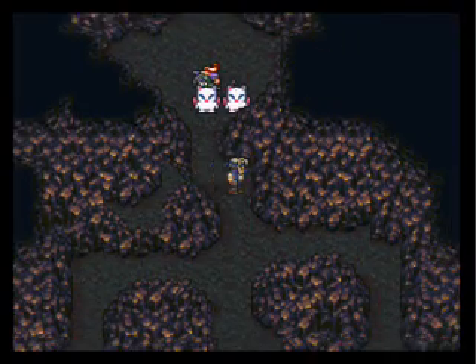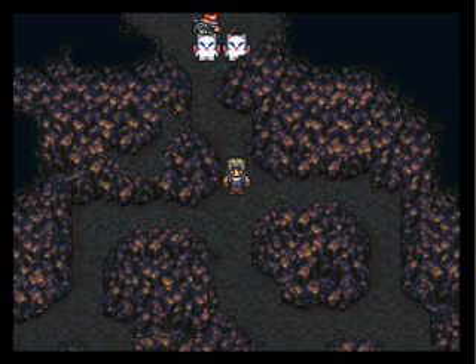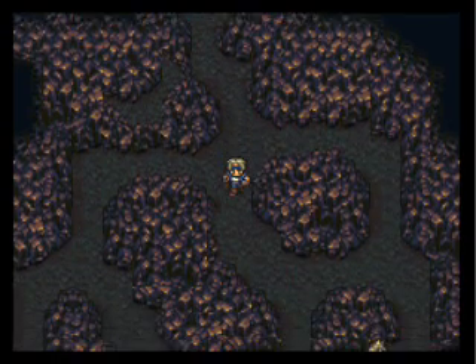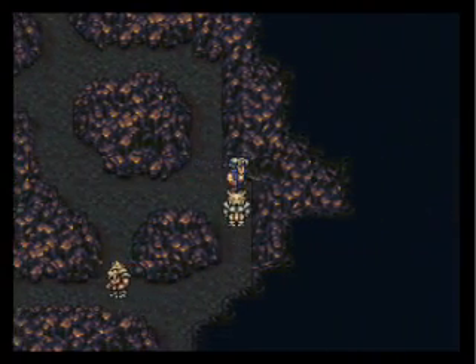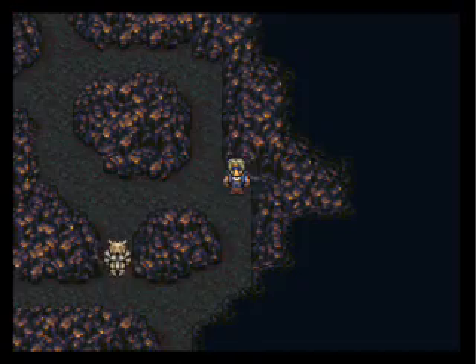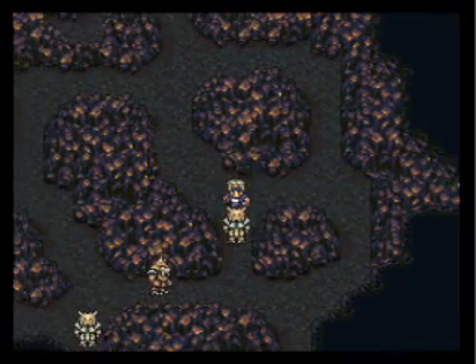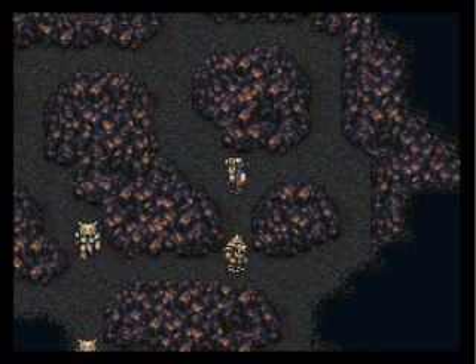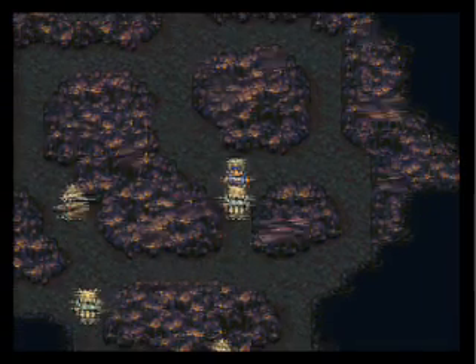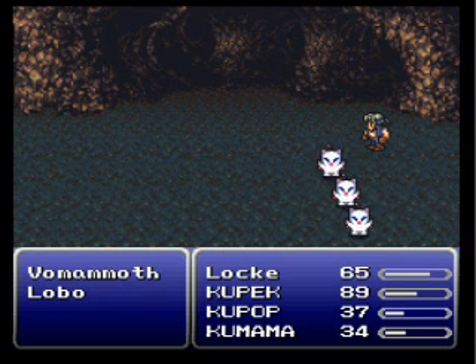Now you'll want to switch back to Locke. I'll be editing out these battles, since they're mostly against Lobos and Vomammoths. When one of these guys gets past one of your party members, it will automatically warp over to them and let that team fight them.